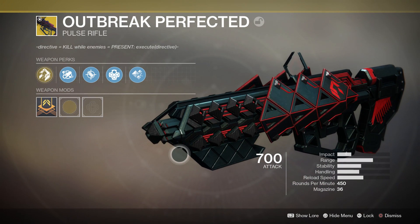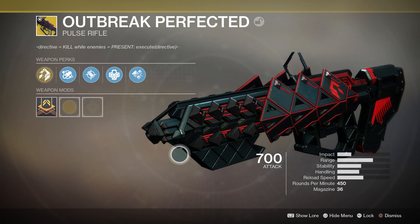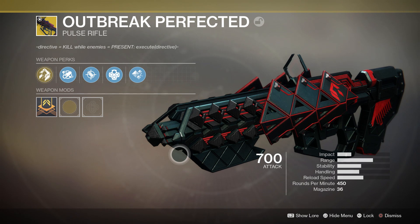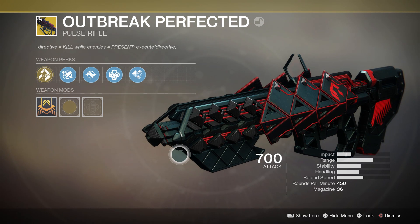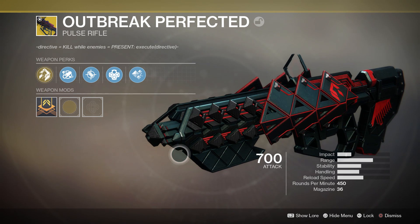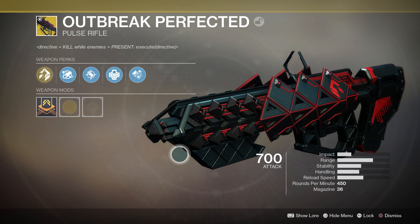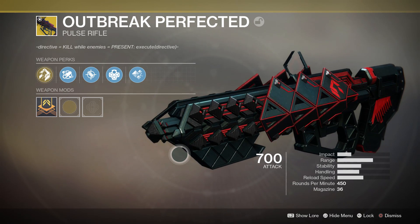So yeah, the Outbreak Perfected is actually a pretty good weapon. The perks might not be super PvP-oriented and you might not be able to use them every single time, but the base weapon with its base stats — especially the high range and very high stability — actually make it a pretty good weapon for the Crucible. I definitely recommend giving it a try. This weapon is not going to be for everyone, it's mostly for pulse rifle lovers. Hopefully you guys enjoyed the video — leave a like, subscribe to the channel, let me know in the comments what you guys think about the new Outbreak Perfected if you've used it in the Crucible. See you guys in the next video, take care everyone, have a good day.